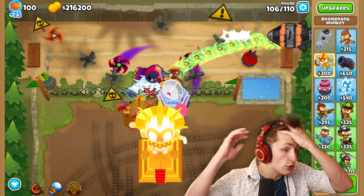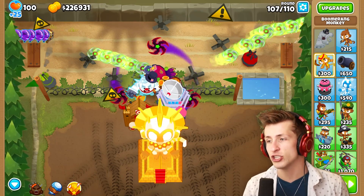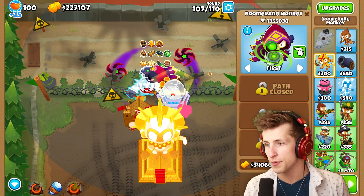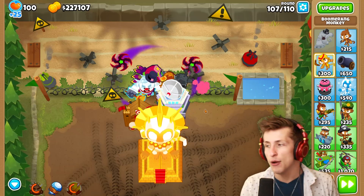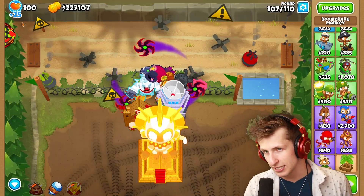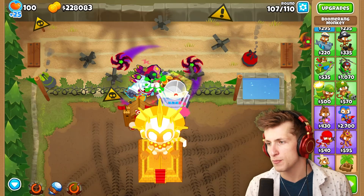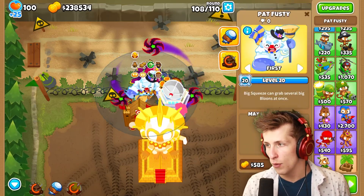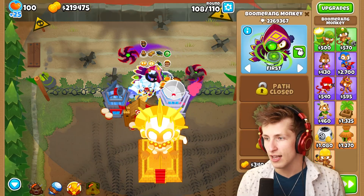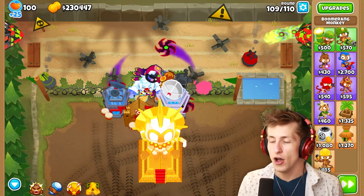We're already at 1 million pops in about six rounds — that shows how crazy the rounds get once you pass round 100. Ninja Kiwi just sends everything they've got at you. Another 1.3 million pops! My favorite god boosted tower? The Apex Plasma Master is more fun, but the Glaive Dominus might actually be stronger — with the Glaive you don't even get to see any bloons because one boomerang wipes them all, so you never get to see its ultimate power.